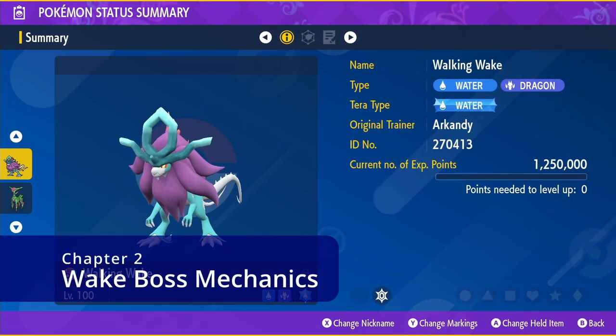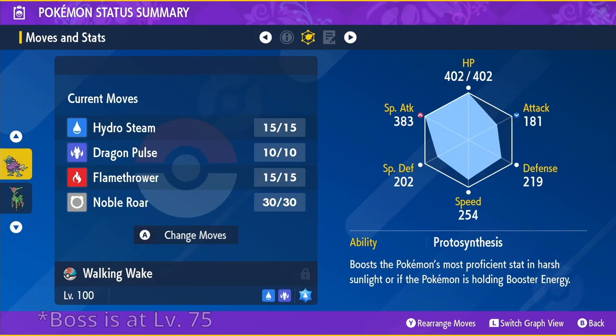Let's start with Water Terra Walking Wake strategies. Walking Wake has Hydro Steam, Dragon Pulse, Flamethrower, and Noble Roar.